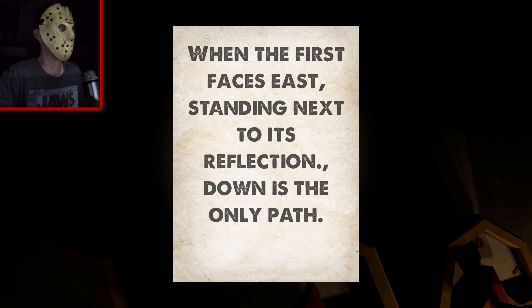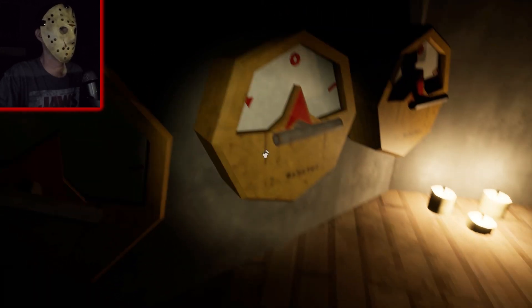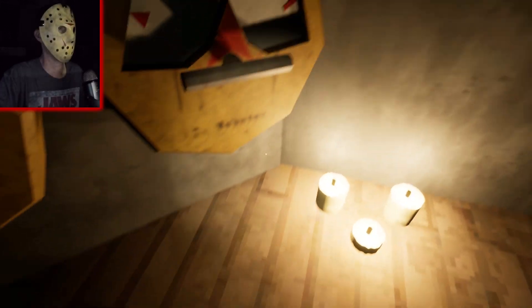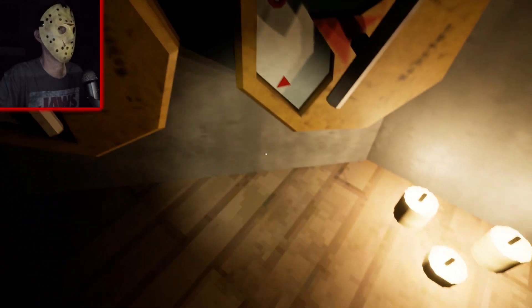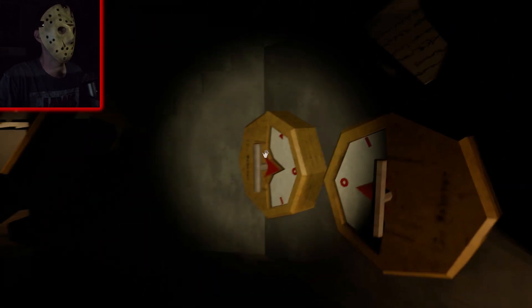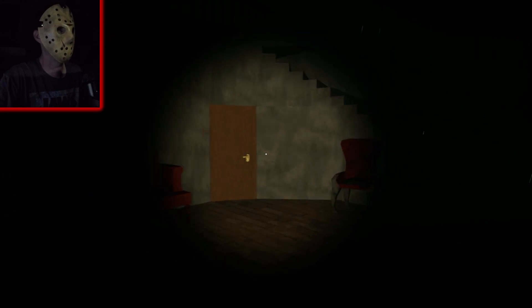Another puzzle. When the first face is east standing next to its reflection, down is the only path. Wait, what? Maybe you go that way. Reflection... down. Come on you, come on you, you can do it. What'd that do? Is that even right? Hello door.